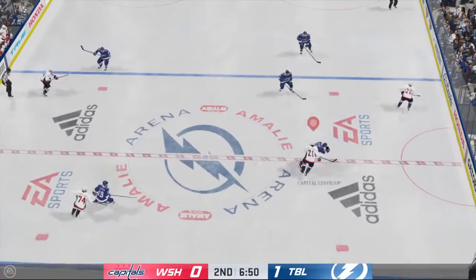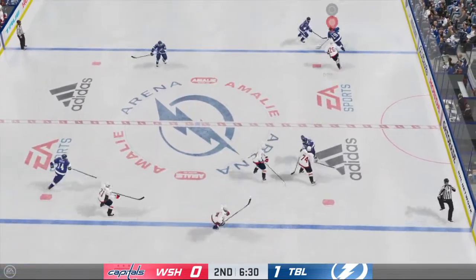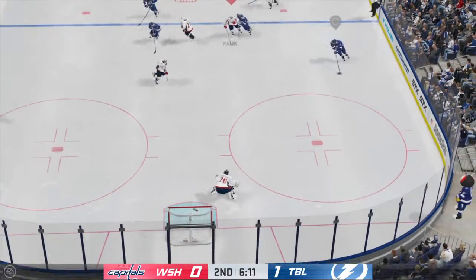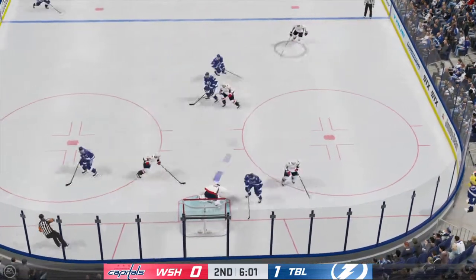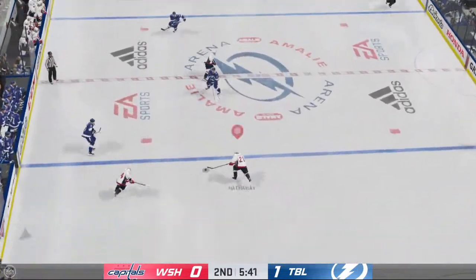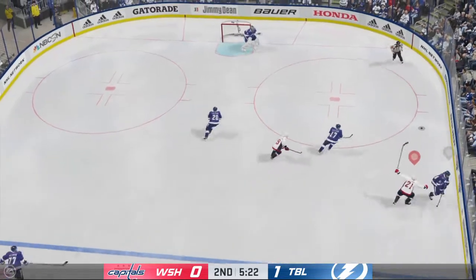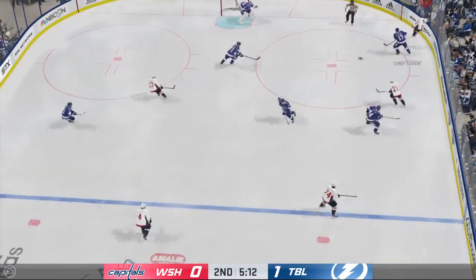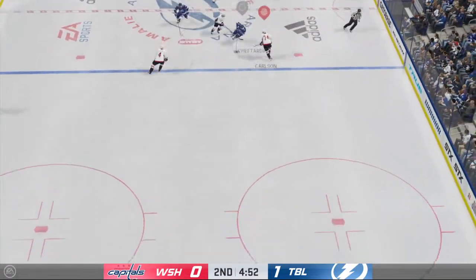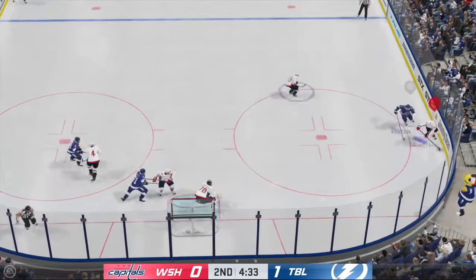Puck picked up by Carlson. Tampa Bay's got it in the neutral zone, and now it's grabbed by Hedman. Nice feed from the goaltender. Pushes it across to Hathaway. Can't keep a hold of the puck after that play. Now he tries to get it across to Coleman — kinda lost control for a second there, but regains possession.